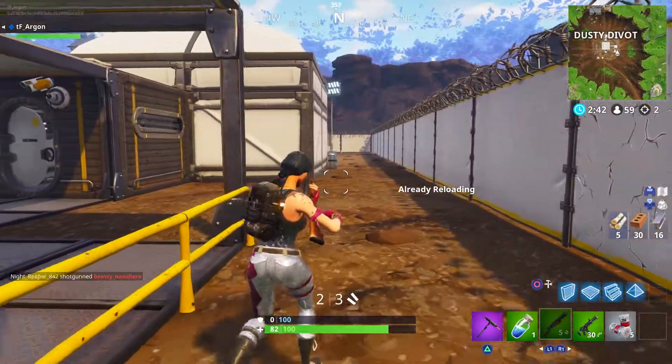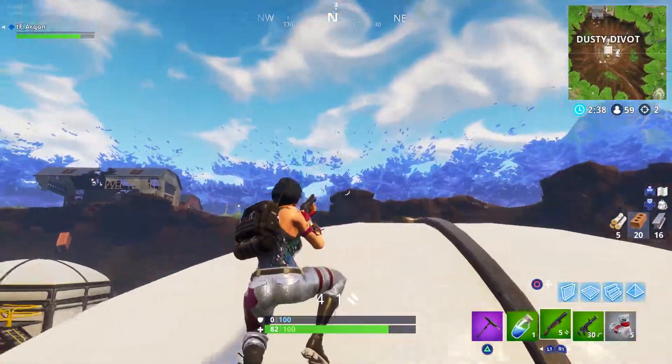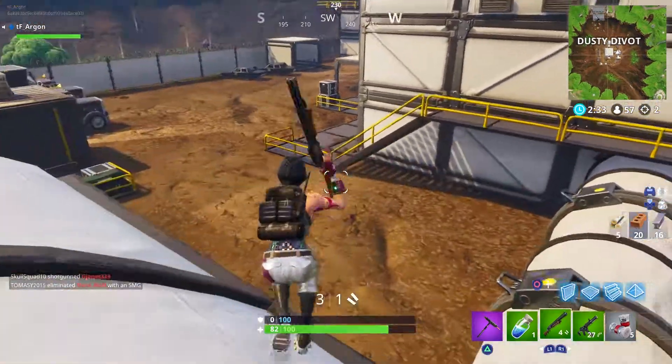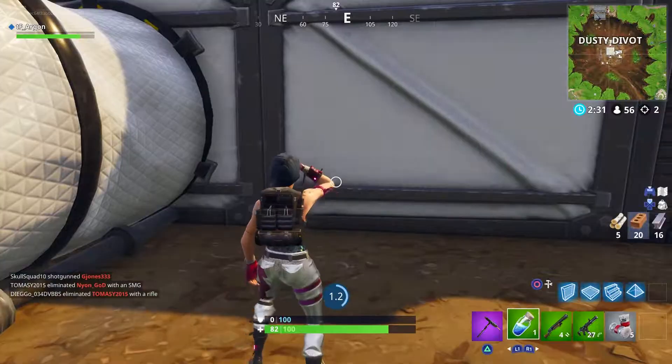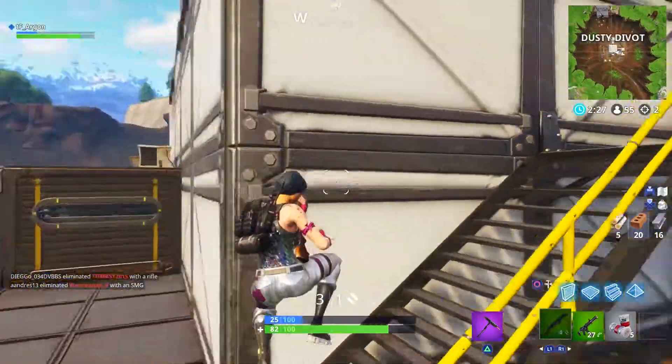The next and final challenge is to eliminate opponents in Retail Row. Wait for the bus to pass over Retail Row, land, grab yourself a gun, and get to work — you need three kills. It could be messy and might take a game or two, but it should be pretty straightforward and gets you an easy ten battle stars. That's all the challenges for week six.